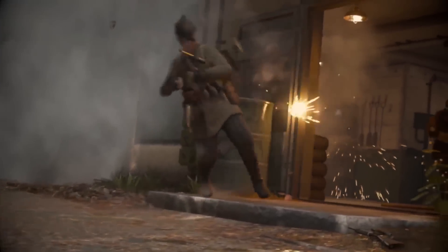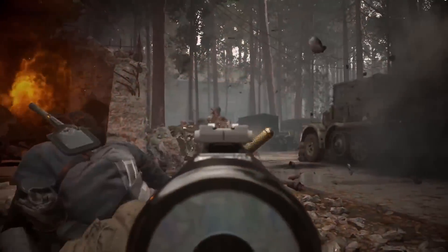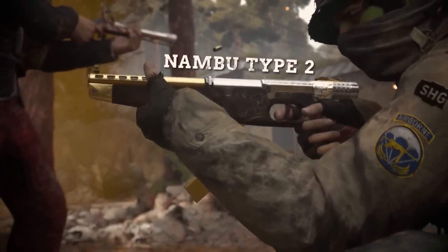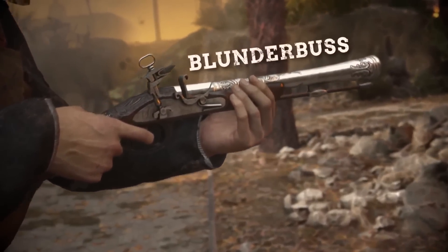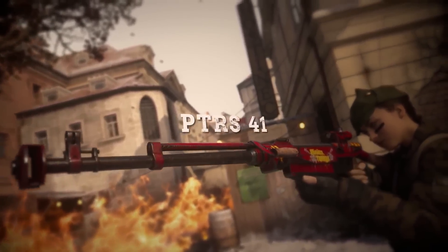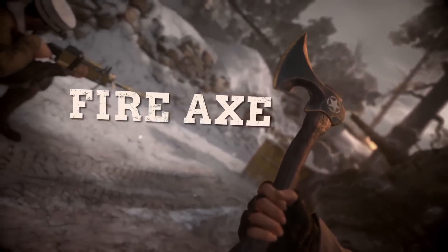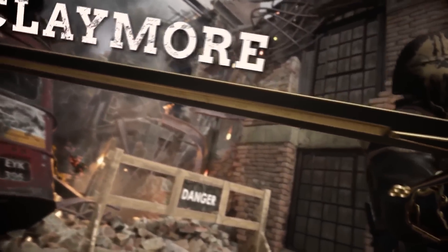To help you fight your way through these hordes of shifty shamblers, we've got a slew of new weapons for you: the Nambu Type 2 SMG, the Blunderbuss, the Lever Action Sniper Rifle, the PTRS-41 Sniper Rifle, the Stinger LMG, the Fire Axe, and a big f***ing sword.